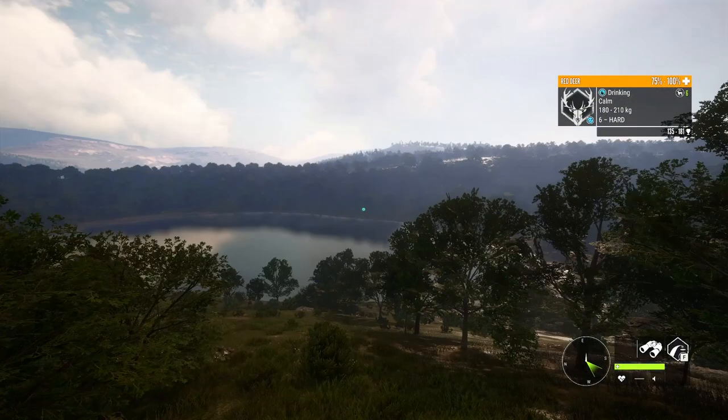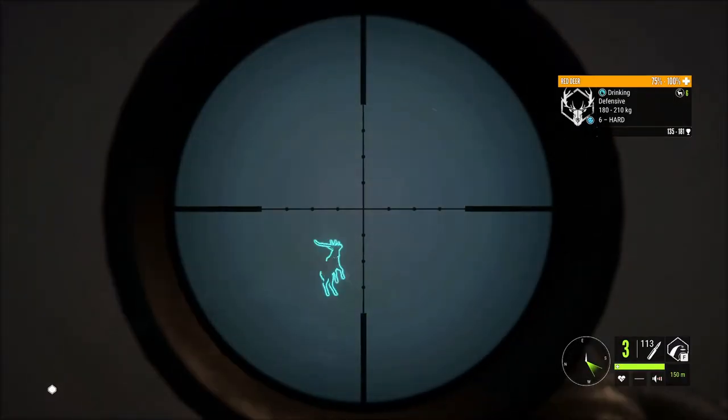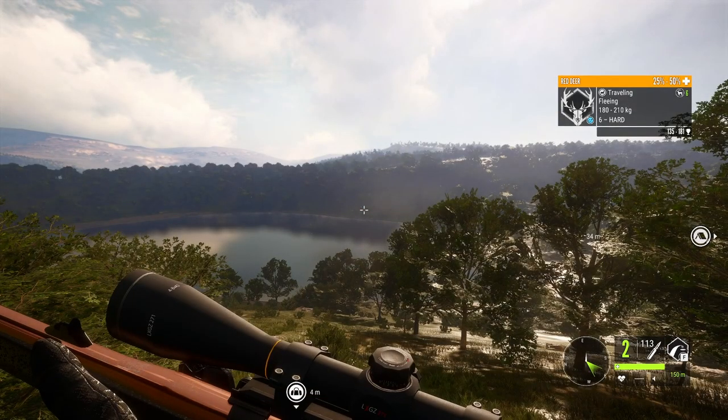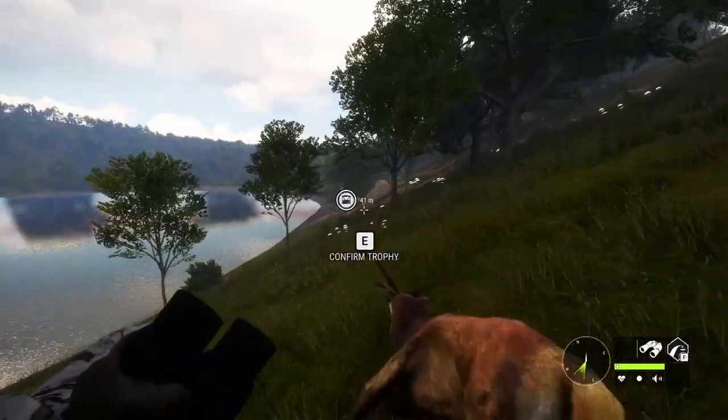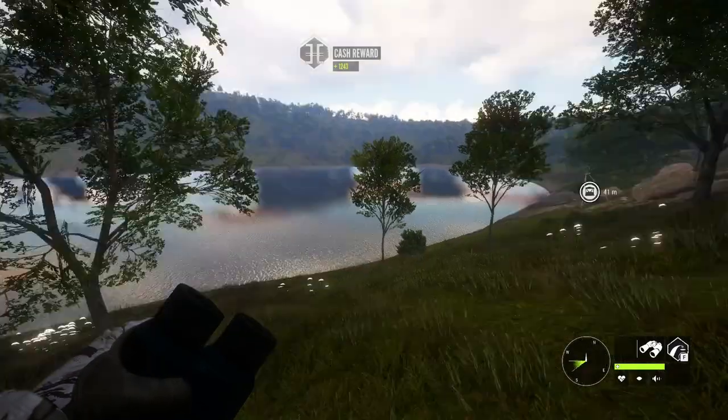And again keeping with the theme of sixes — we've got ourselves another level six. We sneak two shots at him and that worked. He went down relatively quickly and scored 157.7.